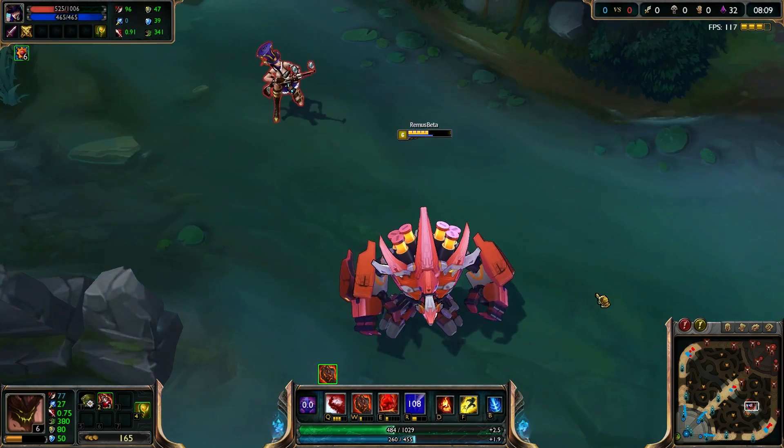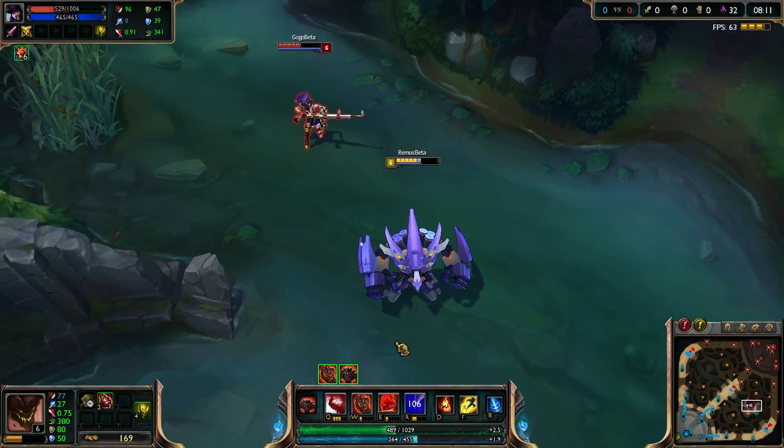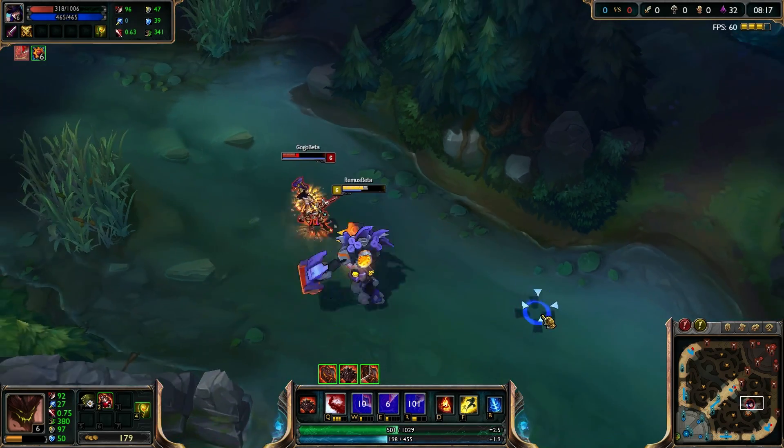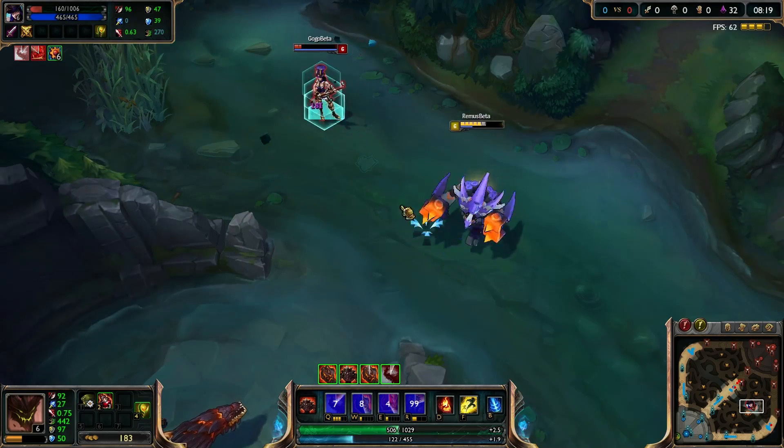And if you stay a while, it turns back into the normal form — like that, it goes blue. And if you turn those, they look like that here, and the E looks like that here.